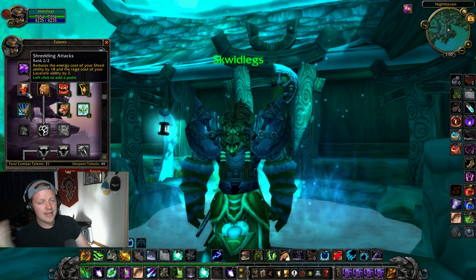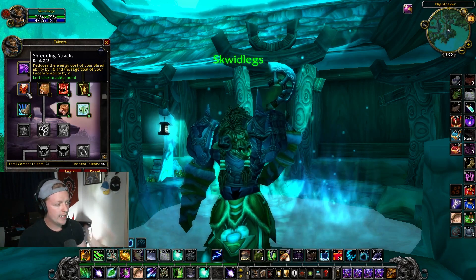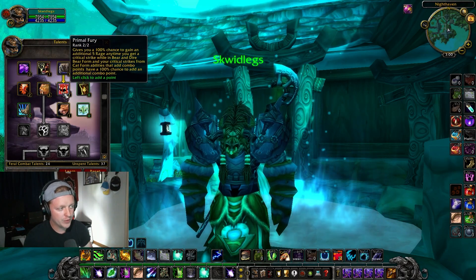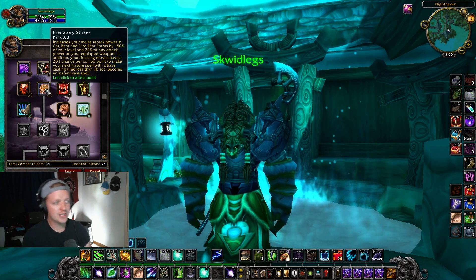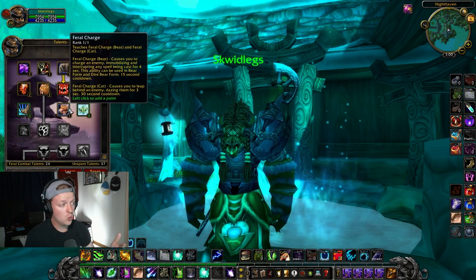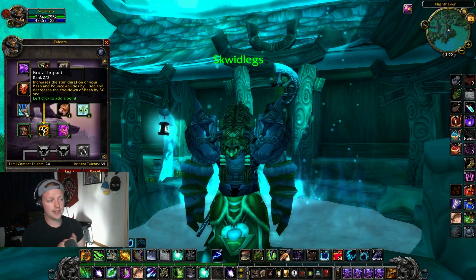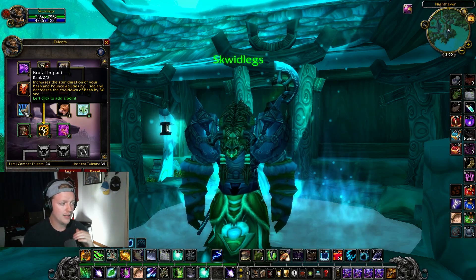Reducing the energy cost of Shred by 18 is insane for your DPS — you're going to want to get behind people and Shred them. Next up, I'm grabbing Feral Charge and going back for Primal Fury. Primal Fury gives you more combo points, which means more finishing moves, more Instacyclones, more Instacheals. From the Feral Charge row, grab Brutal Impact — it's really huge for CC, with an extra second and reduced cooldown on Bash.